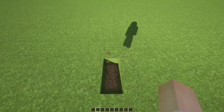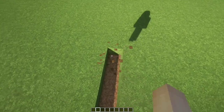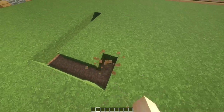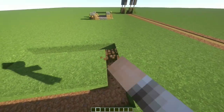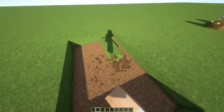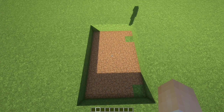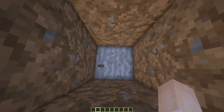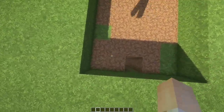Now let me show you how to build this cutie pie. The first step is to make a square or rectangle, eight by five. Make sure to count the corner block as one out of the five. You should have something like this. Now let's make this rectangle deep by six, then clean it up.